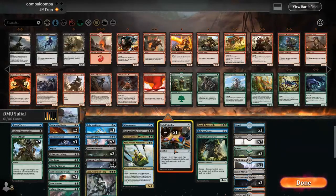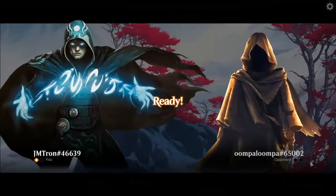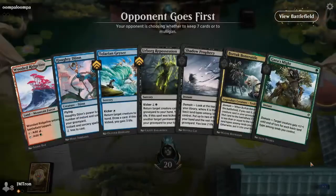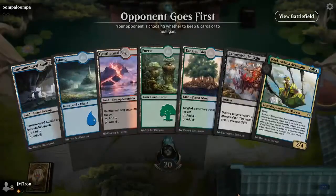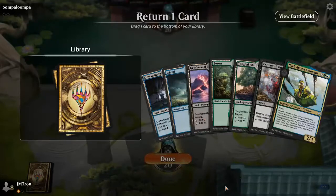Interestingly, Christopher put Shore Up in because he saw all the interaction from Jordan's side. Jordan is thinking about cutting a Gaismite or a Bite Down, finally deciding on Jodah's Codex as his last cut. Bringing in Negate is possibly a show of respect for something like Herd Migration, which wasn't played in game one. Both players are mulliganing heading into game two.